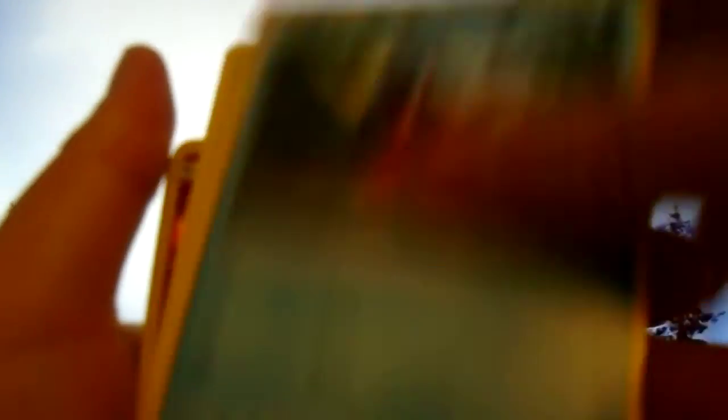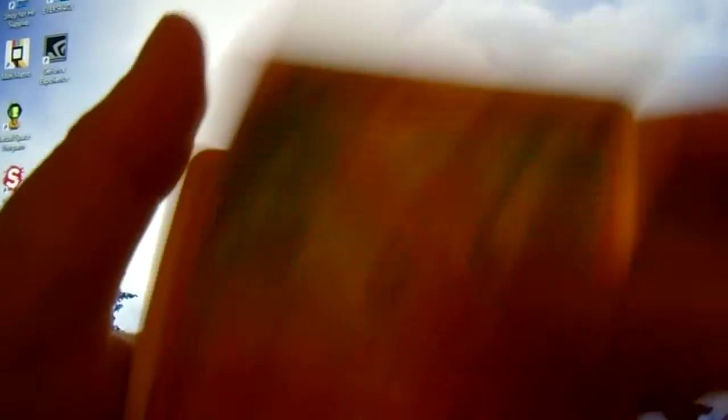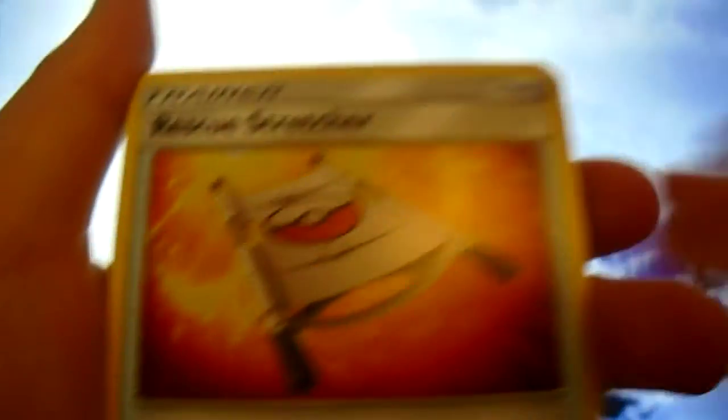Here we have another Sun and Moon's Guardians Rising - second one I've ever opened. I'm not really sure what the shinies are in this one. We've got Tentacool, Clefairy, Barboach, Carvanha, Fletchling, a reverse holo Comfey - I got that in the other pack as well - and a holo Goodra. Water energy, Sudowoodo - I remember that from Pokemon GO. We've got a Blastoise as well.